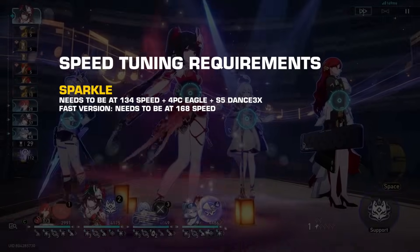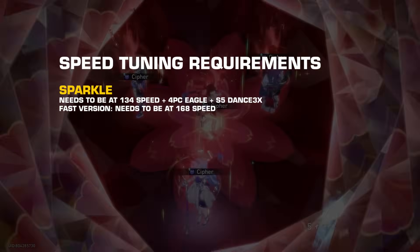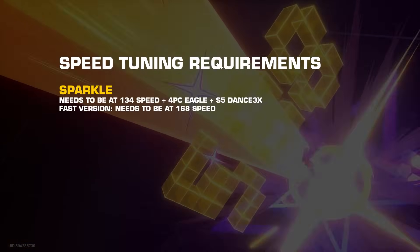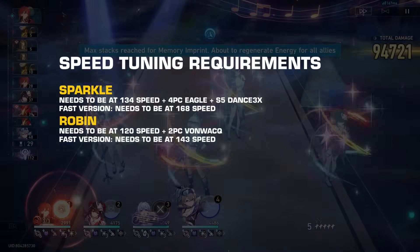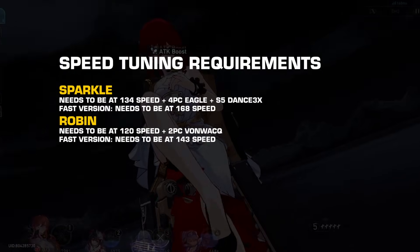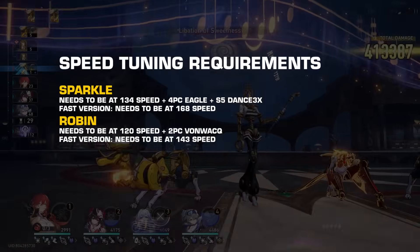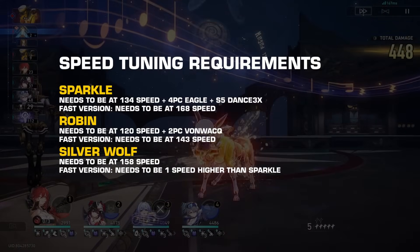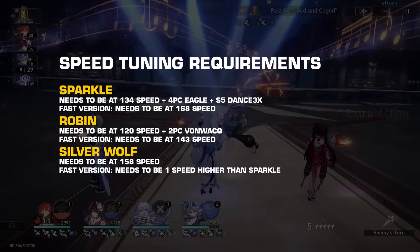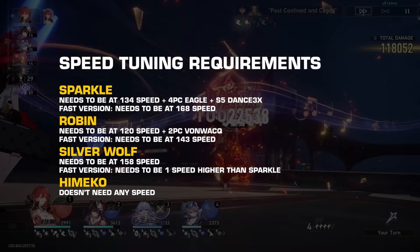Sparkle needs to be at 134 speed, equipped with the 4-piece Eagle Set and a rank 5 Dance Dance Dance LC. For the fast version, she needs 168 speed. Robin needs to be at 120 speed and should be equipped with the Von Wack Planar Set. For the fast version, she needs 143 speed. Silverwolf needs to be at 158 speed, and for the fast version, she needs to be one speed higher than Sparkle.